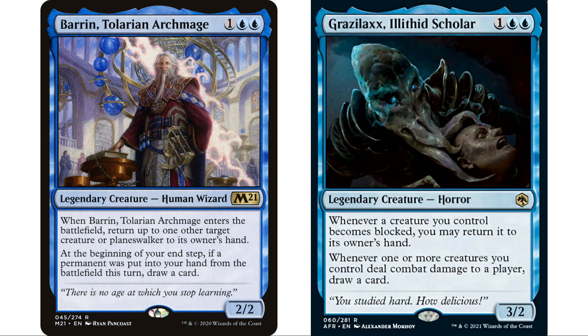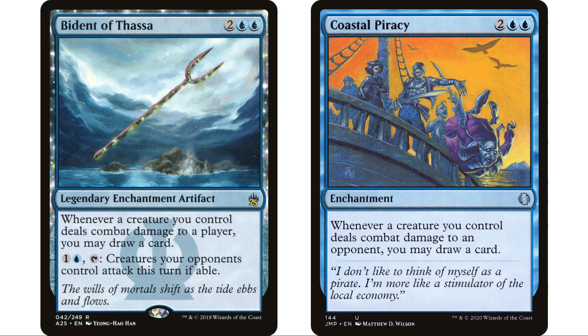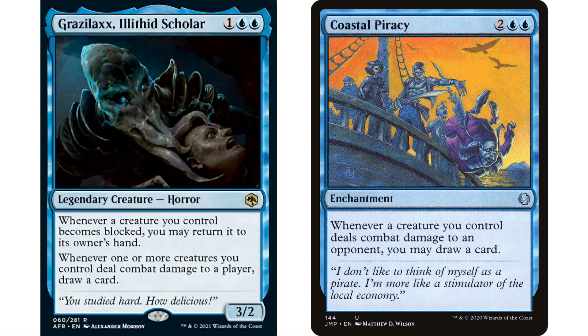I also got Cunning Evasion, which does the same thing - we always need backups for our commander's abilities in case he's not on the battlefield. It's a one blue enchantment: whenever a creature you control becomes blocked, you may return it to owner's hand. That works fantastically with ninjutsu. Of course we also have Bident of Thassa and Coastal Piracy - we want more effects where our creatures deal damage and we draw cards. These all stack on top of each other, and with Coastal Piracy you draw for each creature that deals damage.